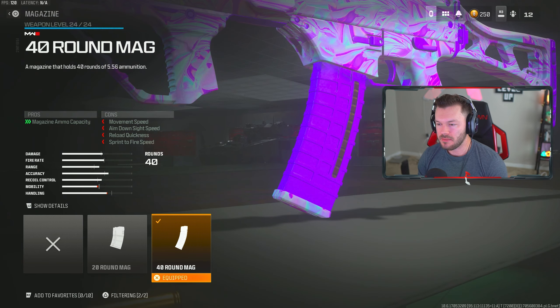We're throwing on the 40 round mag, which is basically the only downside to this gun right now. It kind of reminds me of the CR-56 AMAX or in this game the MTZ 762 — the AMAX equivalent — because it doesn't have a huge magazine, but it's a hard hitter. It also reminds me of the Kastov 762, one of those guns widely used but without a super large magazine. We still make great use of it.